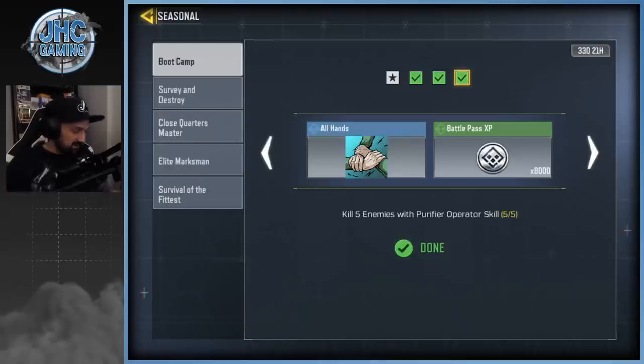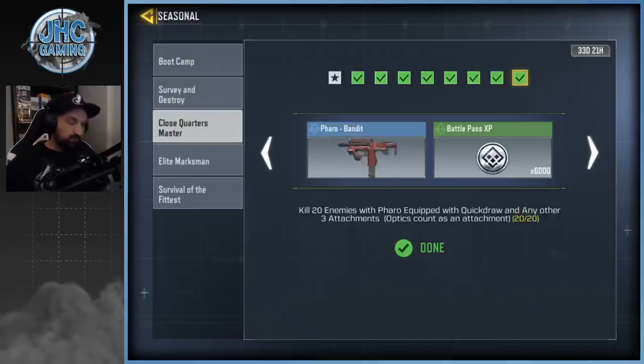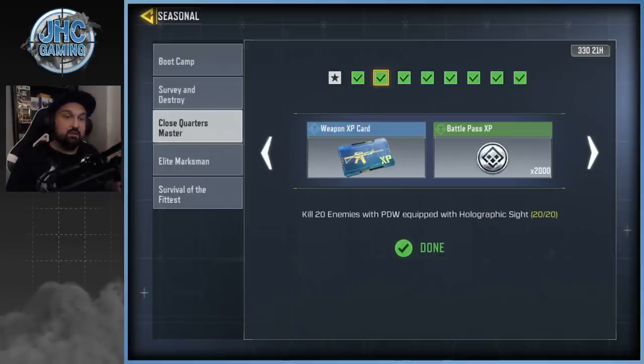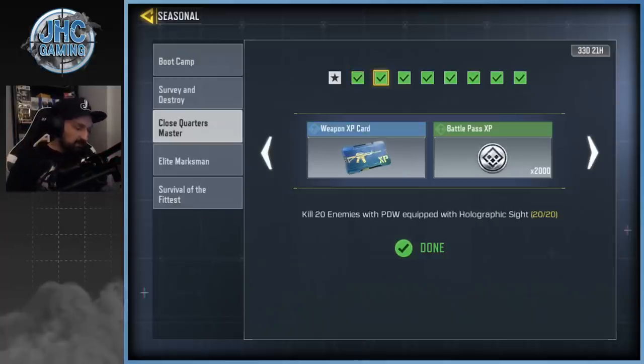The way it works is you can only do one task at a time in a chain, but you can work on multiple tasks from different chains at the same time. I call them chain quests — you have to finish one to get access to the next. For example, the close quarter one wants you to kill 30 enemies with an SMG, and then the next task is kill 20 enemies with the PDW with holo sight. But you can't skip ahead — you have to finish the first one, claim the reward, and then the second one unlocks.